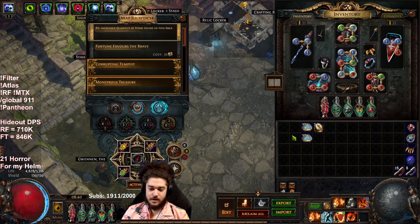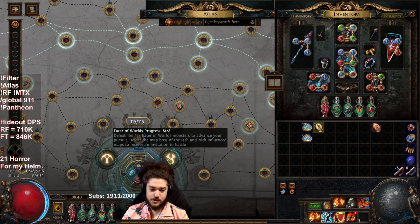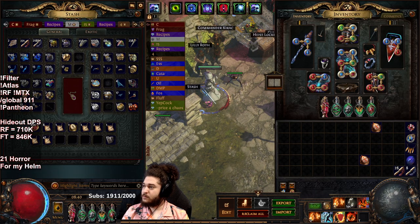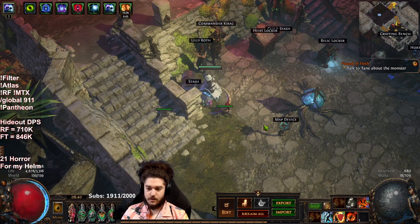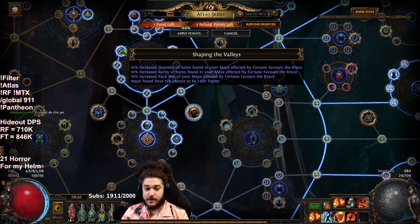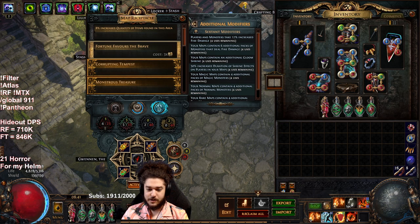Let me go ahead and add my four sextants: abyss, gloom shrine, fire, and remnant of corruption. Abyss I know sells, remnant I don't think it sells — pack of magic and convert. All we're really looking for is just more monsters. I also do Fortune Favors the Brave because it gives an additional 10% rarity, 10% quantity, and 10% pack size, so it's pretty huge. Fortune it up, make sure your Eater is selected, and boom.